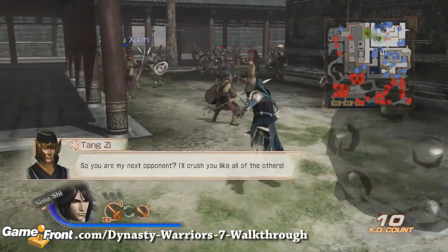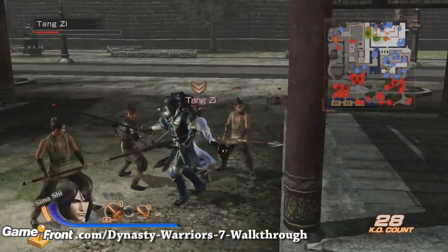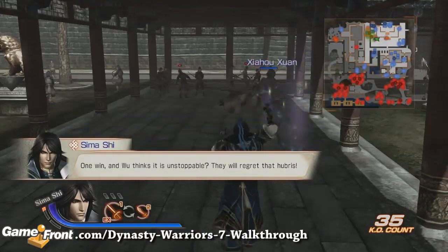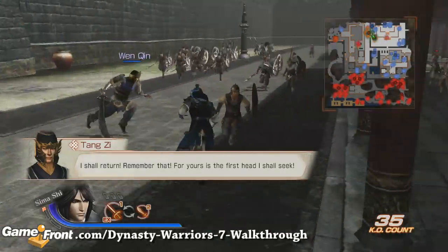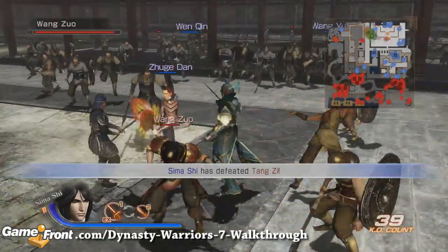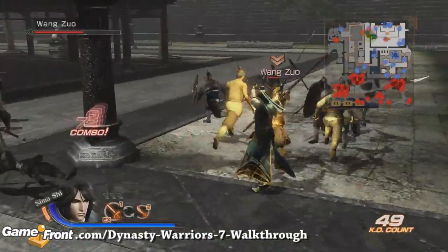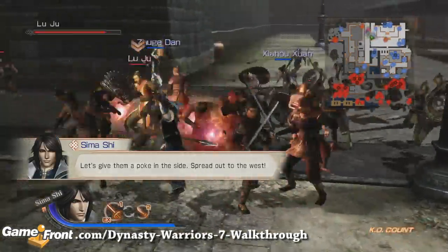They have infiltrated the castle. Let's move on. Now you're going to head slightly north and go further west. There are enemy officers outside that think they can get in the castle too. Let's give them a poking aside. Head out to the west.